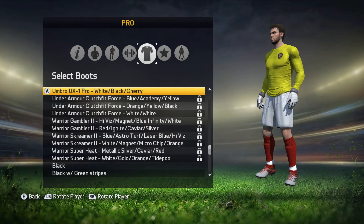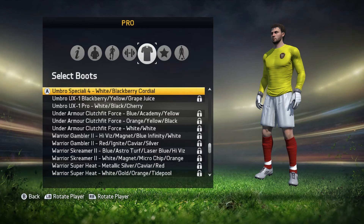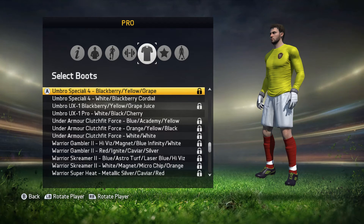Umbro UX1 Pro — white, black and cherry. They're quite nice boots. The UX1: black, berry, yellow and grape juice. Umbro Speciale 4: white, black, berry and cordial. Blackberry, yellow and grape.